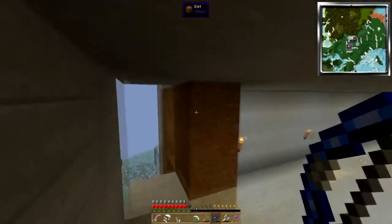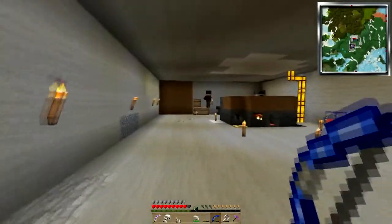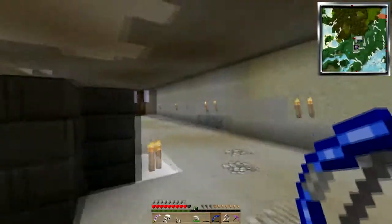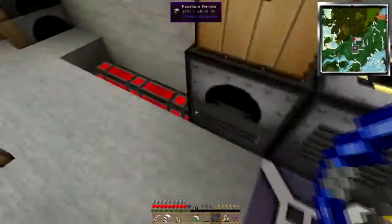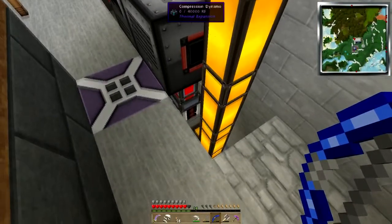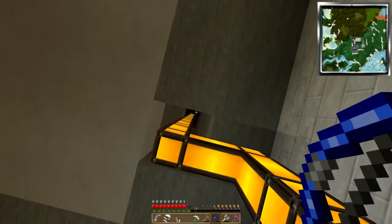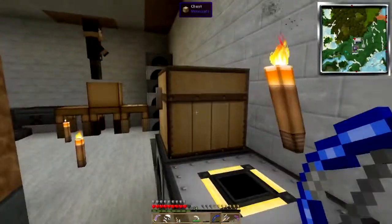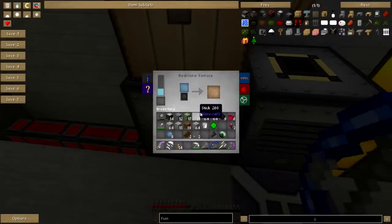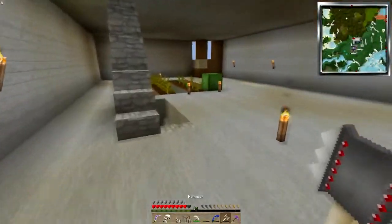I kind of reinforced this a little bit because Mr. Wadlington was threatening to jump out of it at one point. He's fine now, he's better. I've brought in a bioreactor here - there's a compression dynamo down there. The same water setup that's feeding the kitchen sink is feeding the dynamo. I have a pulverizer that is making sand and a redstone furnace that is making glass, and I need more of it.